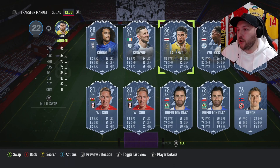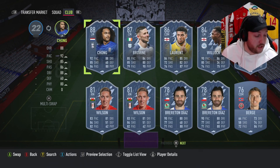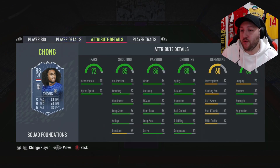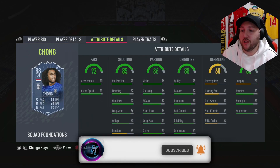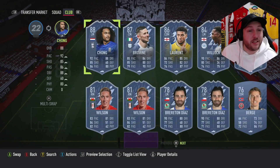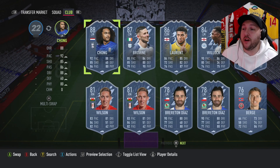That leads us on to Joe Willock, and again we've got the same problem. We've got Chong, who's still available at this point of recording — I think he's there for at least another 25 days. When you compare Chong to Willock, there is a huge difference in shot power and long shots. Chong is far far better, with better links, much better composure, and better everything really. I know he's an SBC and you need to do him, but with the amount of fodder and how cheap 84s and 85s are, there is no excuse not to do this card.